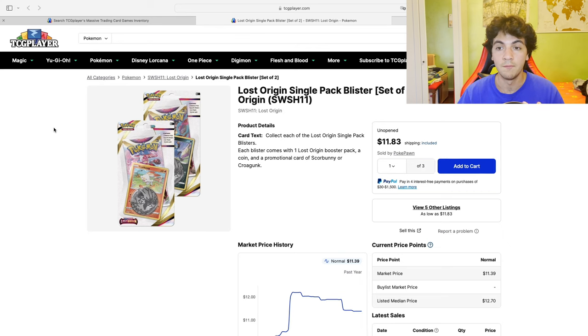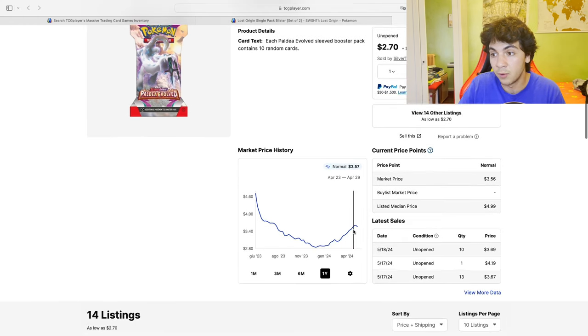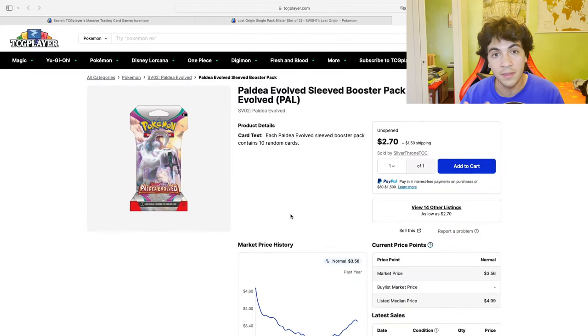I didn't only buy that. I also bought one sealed display of Astral Radiance — the last one — which I also got for a very good price below market price. And I did buy some Paldea Evolved sleeve booster packs, which are selling for around $3.50 in the American market. They're still available at 66 euros per sealed display, which is 24 booster packs. It's not as great a deal as the Lost Origin blisters, but it's a good deal nevertheless, especially when you look at European prices.